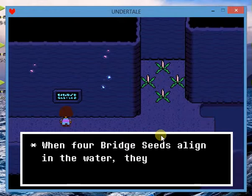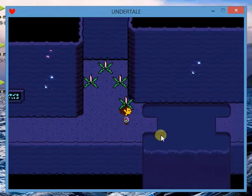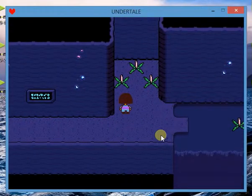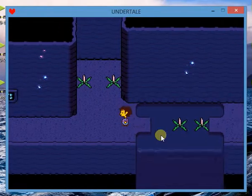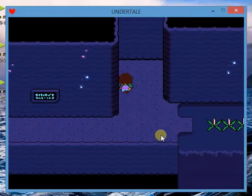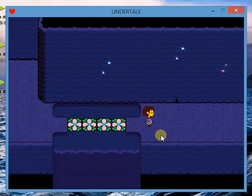A sign explains the bridge seed mechanic: where four bridge seeds align in the water, they will sprout. Pick them up with Z and throw them with Z. If you line four of them up, they form a little bridge you can walk on.